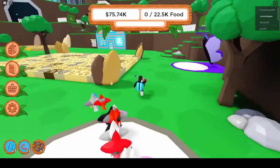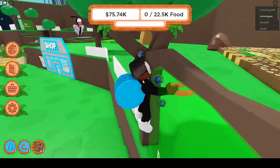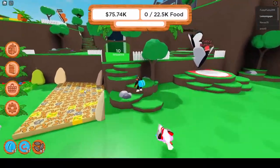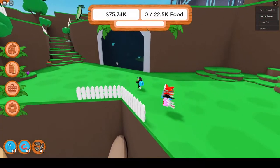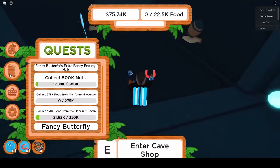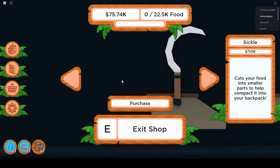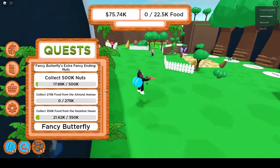So where we left off in the last video, we had gotten all the items from the basic shop or starter shop. Now I've moved to a new shop where I've got the canister and the magnet. I'm currently saving for the magnetized jar or the spoon, depending on which I prefer.